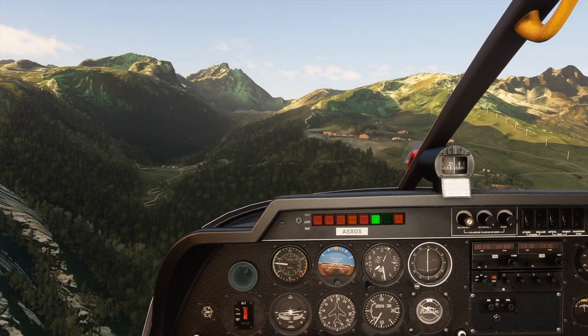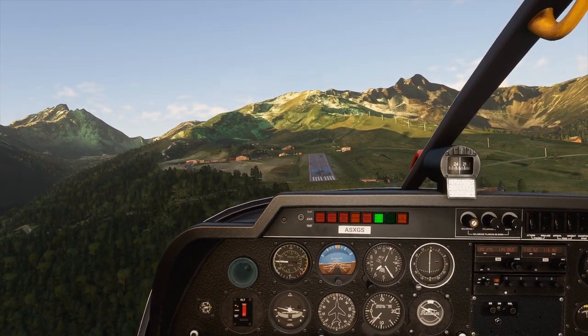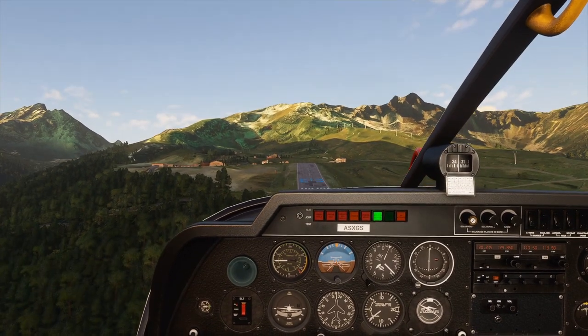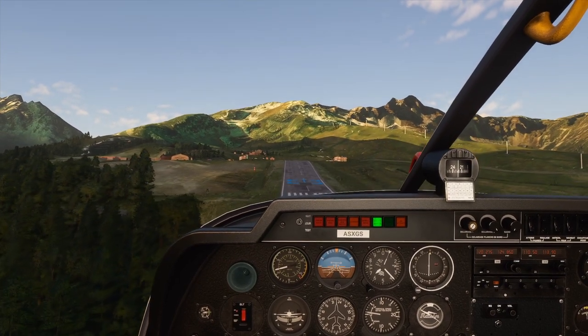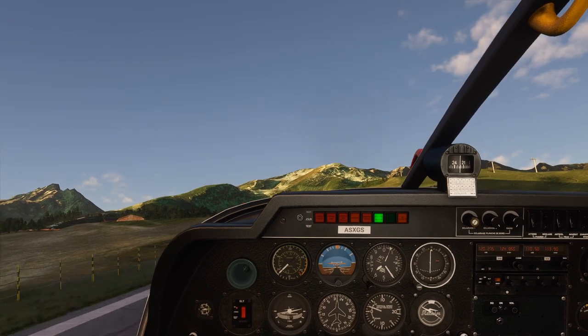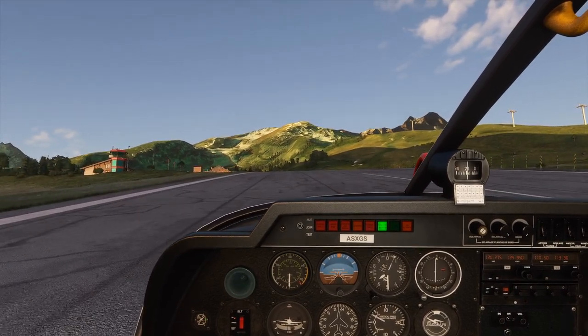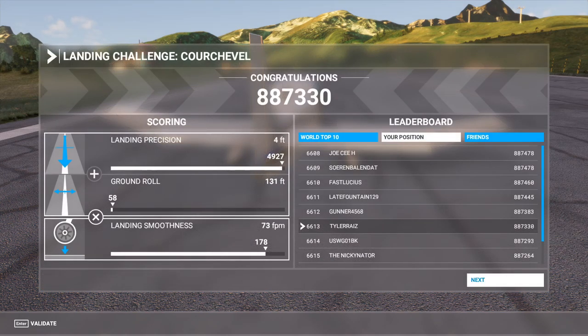Here's the full approach to the airport — I'm a bit bouncy. I'm sure you don't want to be a passenger in any plane I would fly. I'm a little bit lax when I'm flying a flight sim, to be honest — I feel like that's natural. That's a lot of roll, okay, straighten out. The score: 887,000 points, 6,600th place — not great but I didn't think I could do much better than that short-term. Landing precision: 4 feet, ground roll: 131 feet, landing smoothness: 73 feet per minute. I rarely try to land that smooth.